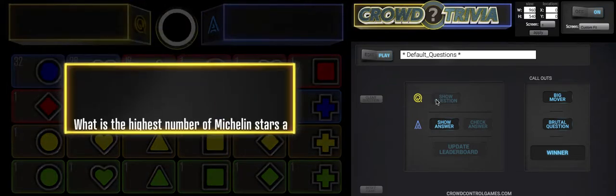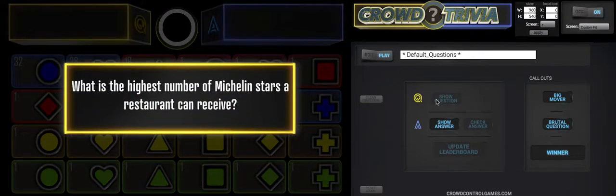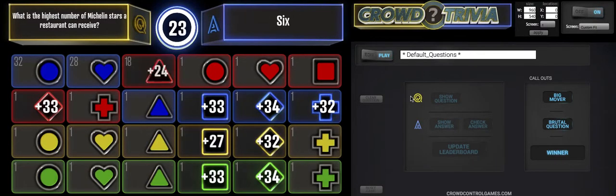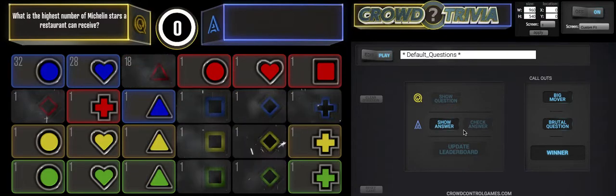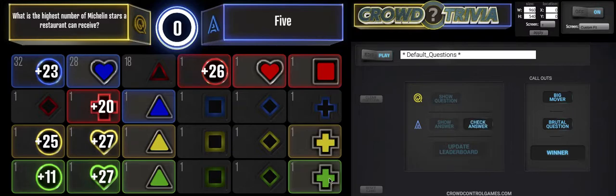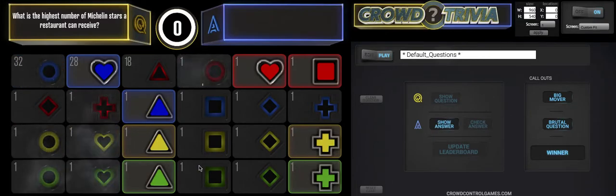Let's do one more: 'What is the highest number of Michelin stars a restaurant can receive?' Good question. Let's show the first possible answer — is it six? All these people think it's six. Let's check that answer — oh no, sorry, you've been eliminated. You can see this is really easy to host. Let's see the next possible answer: is it five? Check that answer — oh no, we just lost a whole bunch of people.